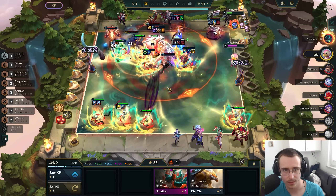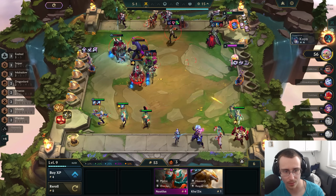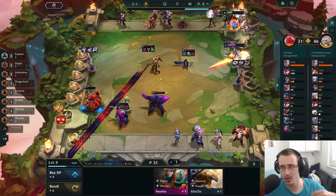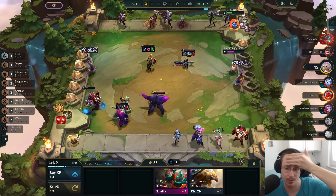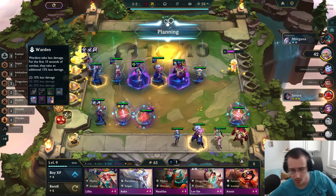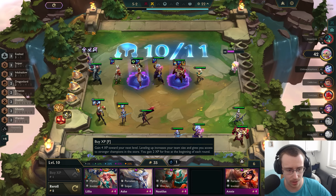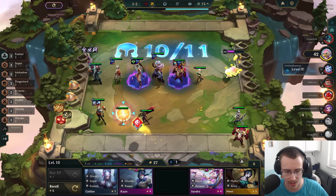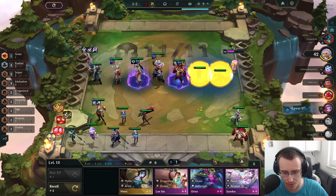Yeah this guy destroys me. I played a random snipe — I don't know why I did that. 42 HP. We're going in now — we need a Wukong and a Rakhan, these are the two most important things to get. Let's do this — 35 gold. Set two is nice. I'm selling the Caitlyn to get the item off of it. Wukong? Yes, that's nice. Cindra, Lee Sin — yes please.